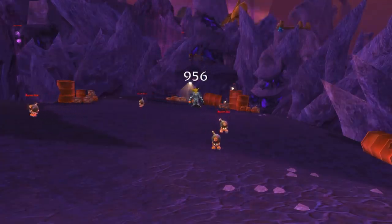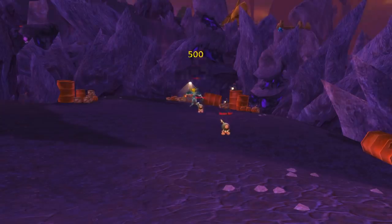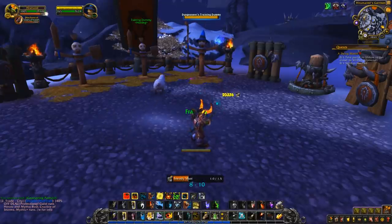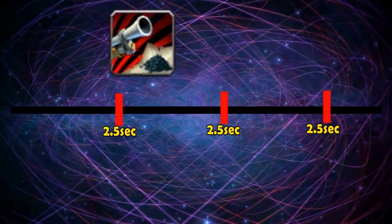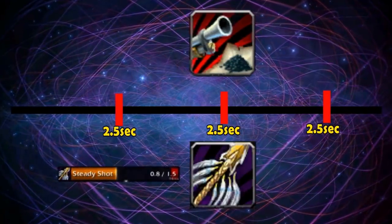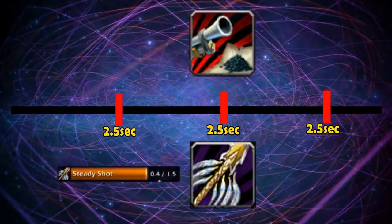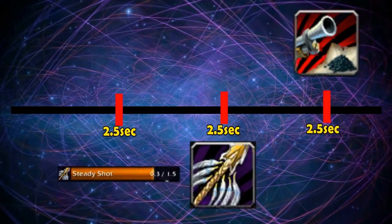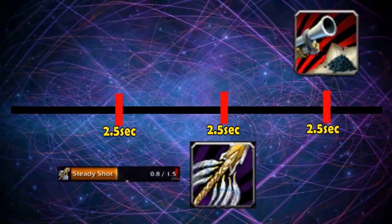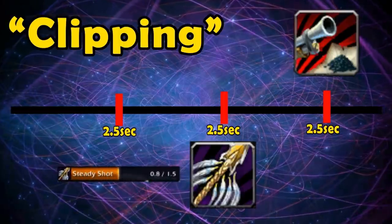And that problem was your auto shot. Physical DPS classes — basically all melee classes and hunters — have the ability to auto attack, where their weapon will just do damage every two seconds or so, depending on the speed of your weapon. In the early days of WoW, there were a lot of abilities that would reset or delay the timer of your weapon. So if you did an auto shot, you had to wait two and a half seconds for the next one to go off. And then, if you used Steady Shot right as that two and a half seconds was about to end, the Steady Shot would go off in place of the auto shot, and then it would reset its timer, meaning auto shot would fire as soon as it was able to. But it would never be able to fire if you just kept spamming Steady Shot, causing you to miss auto shot damage — which is known as clipping your auto shots.